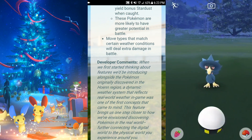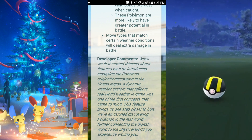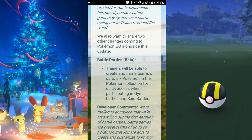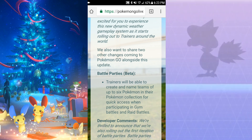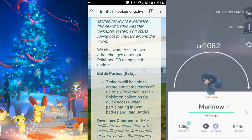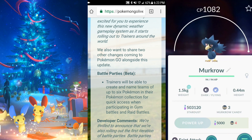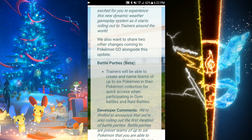Moving on to Battle Parties — trainers will be able to create and name teams of up to six Pokemon from their collection for quick access when participating in gym battles and raid battles. It's not clear exactly when this will roll out, whether it's with the Gen 3 and weather update. It's probably a server-side switch and then we'll be able to start naming our teams.